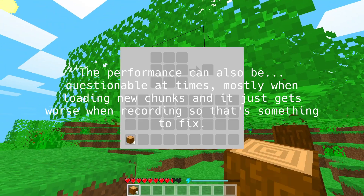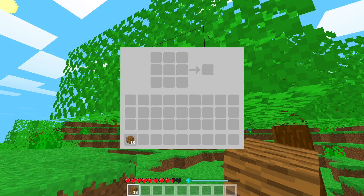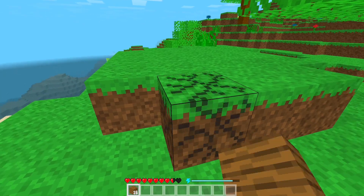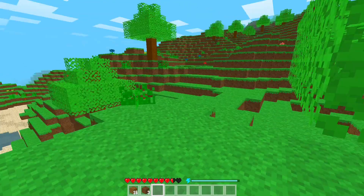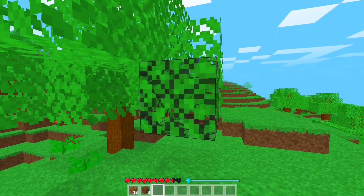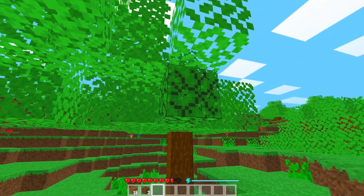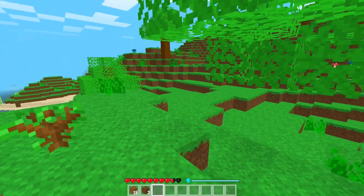There's also crafting, so I can craft logs into planks. I can also break other blocks like this grass block. Oh, and you can also break leaves, and randomly you'll get a sapling. Let's see if I can get something — yep, there we go, sapling — and I can place that down.